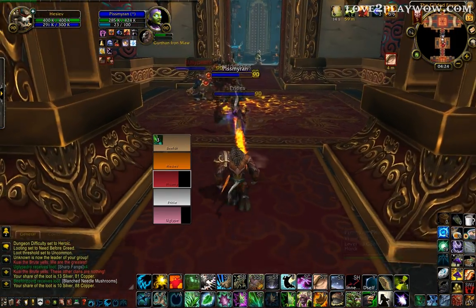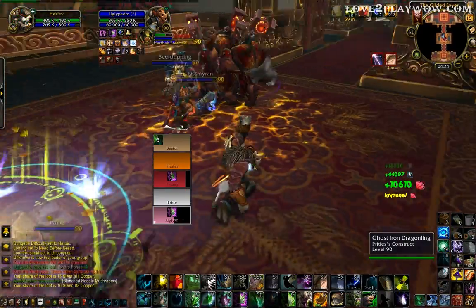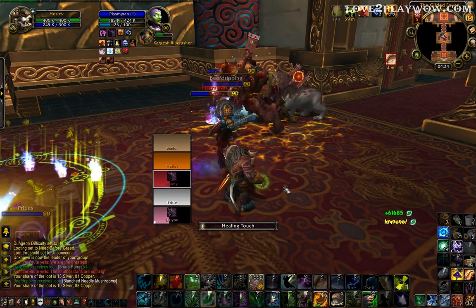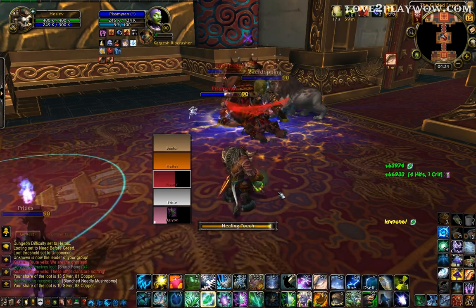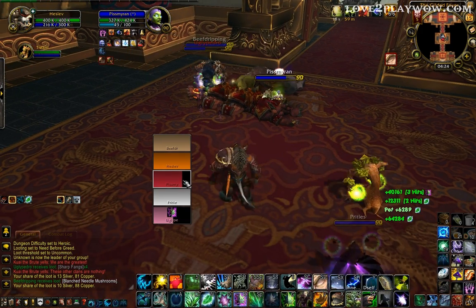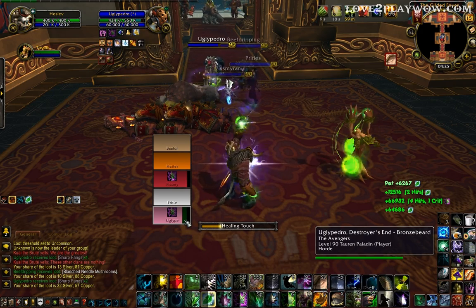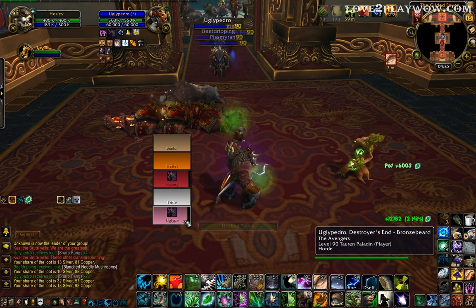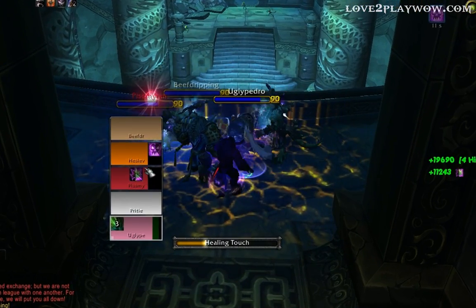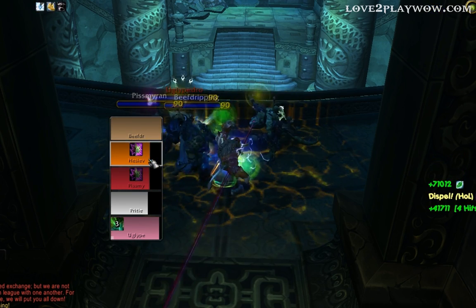Wait a second, this guy is dying. So the health bar runs from left to right, and you can see when you're healing how it fills up. Then you'll have the debuffs — the debuffs will show on the right side. Here it is with the debuffs in action. See, this is a dispellable debuff — dispelled it.